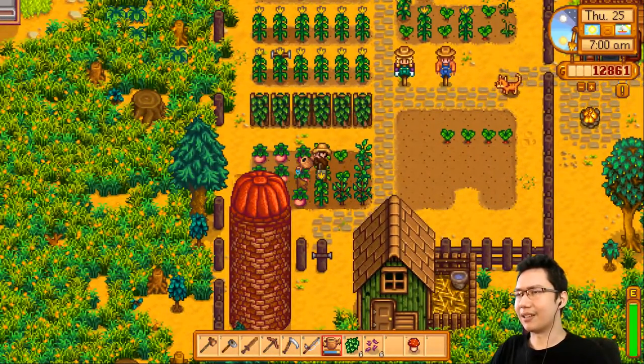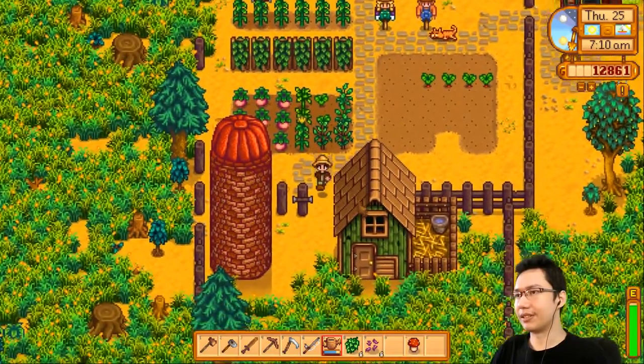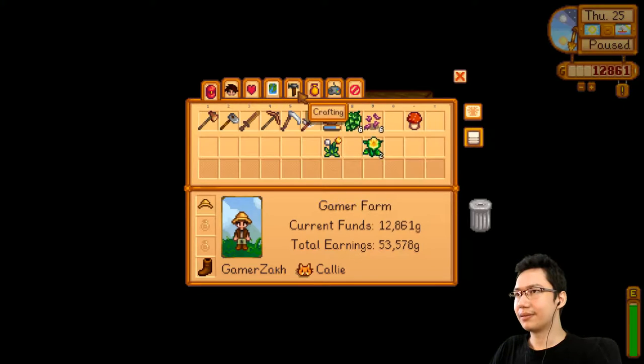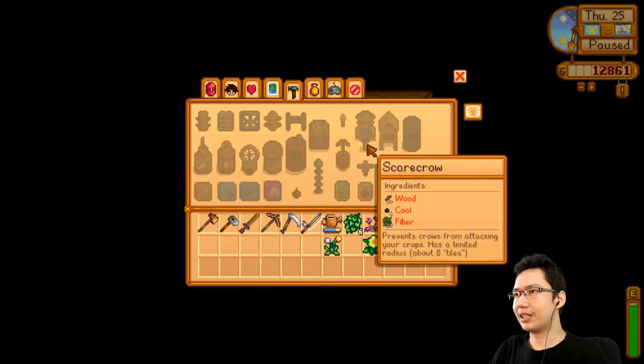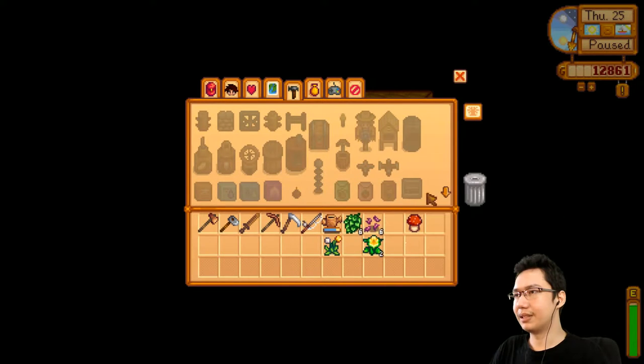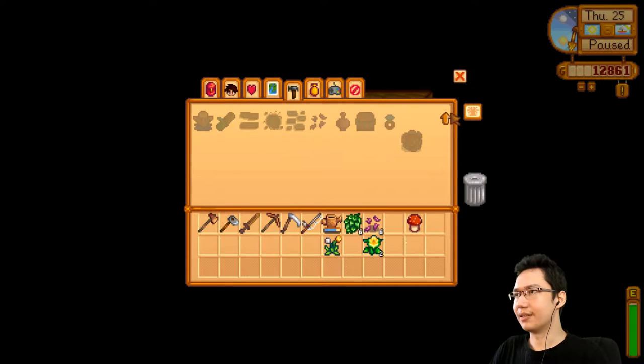I need a barrel for turning hops into ale, which I don't think I can build. I've got the preserves jar, but the preserves jar doesn't turn things into ale.